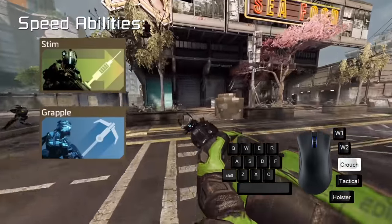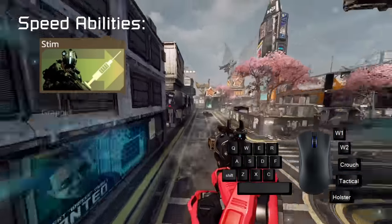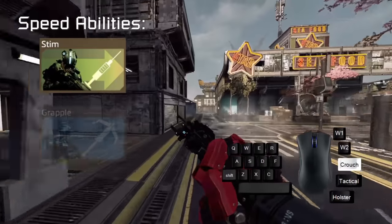At last, the two abilities that give you speed. Stimming — use it on walls please. This gives you so much more speed than using it on the ground or even worse, mid air.